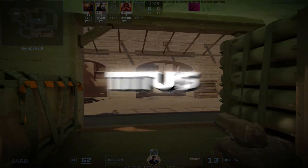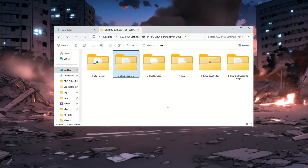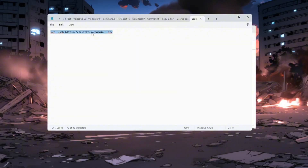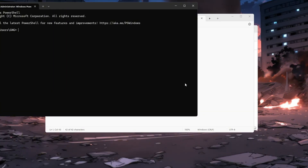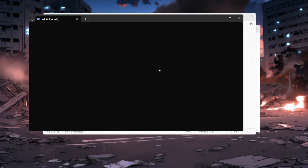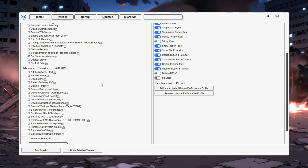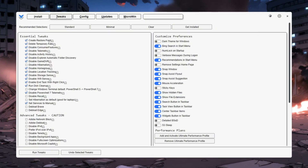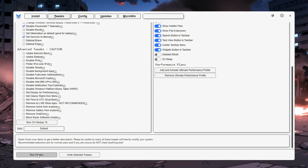Step 3: Use ChrisTitus Tech Utility to speed up Windows for CS2. Open the FPS Boost Pack folder, find the text file inside, and copy the code written in it. Go to the Windows search bar, type 'PowerShell,' right-click it, and choose 'Run as Administrator.' Paste the copied code into PowerShell and press Enter to open the ChrisTitus Tech Utility. In the tool, go to the Tweaks tab. You'll see performance modes: Minimal keeps most features but removes a few background processes, while Standard turns off more things to boost performance further. Before making changes, the tool creates a restore point just in case. Choose the tweak that works best for your system and click 'Run Tweaks.' When it finishes, close the tool. These changes will reduce lag and fix FPS drops in CS2.